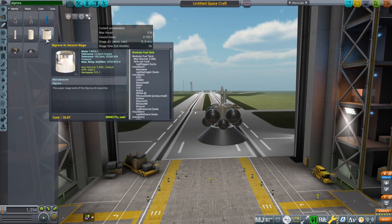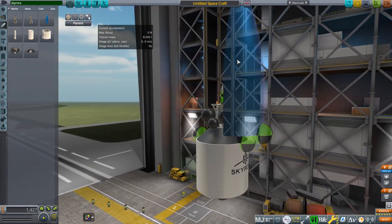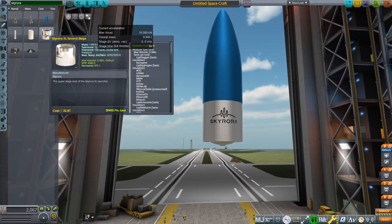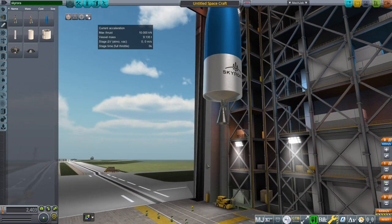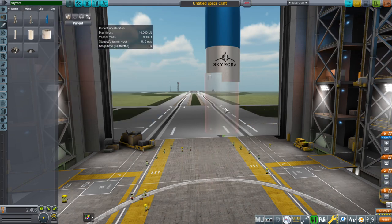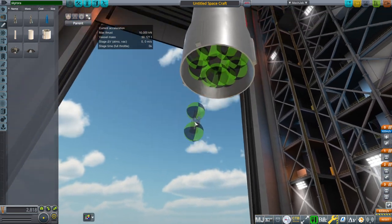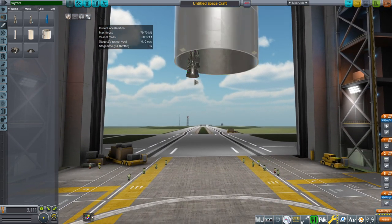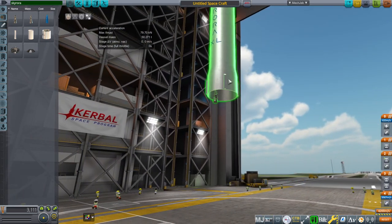All this pops up with typing in Skyrora. There's the second stage and the second stage fairing. This is in honor of Skyrora — obviously it does not imply that Skyrora, the company, endorses this in any way. There's also an interstage adapter, and there are nodes for each of the engines. Unfortunately, the bottom part is not where it ought to be. So there's nine engines at the bottom.